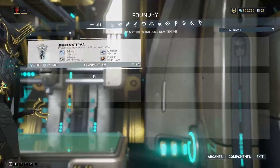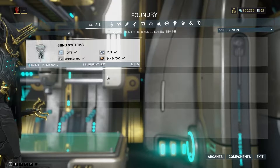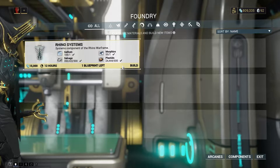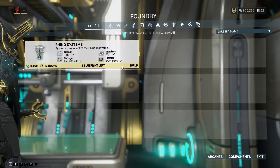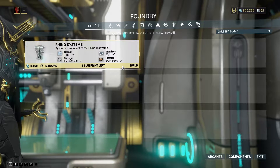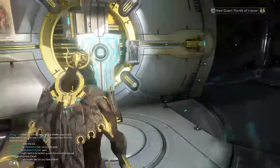Once you acquire the blueprint, go back to your Foundry. When you go in here you'll see the parts — if you type in Rhino you'll see Rhino Systems and can hit Build. A lot of people don't understand this, and I didn't when I first started. What you have to do is once you get all these together — the Chassis, Neuroptics, and Systems — you have to build each one of them. The parts each take 12 hours, and then once you build all three you can click on the Rhino blueprint itself and start that build, which will take up to three days to finish.